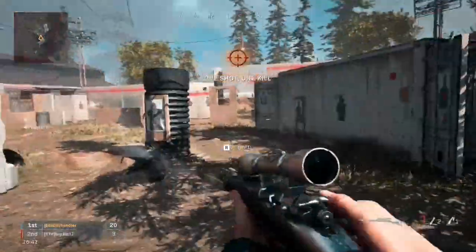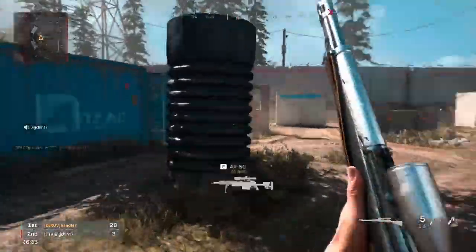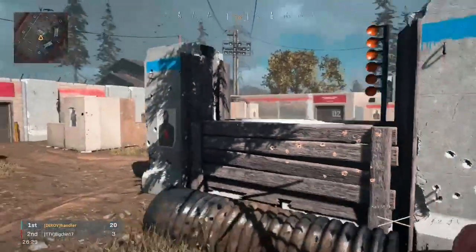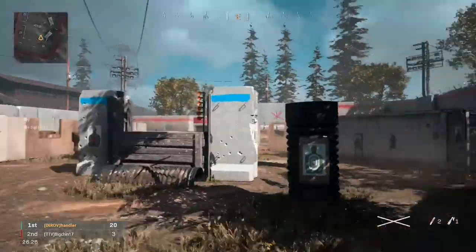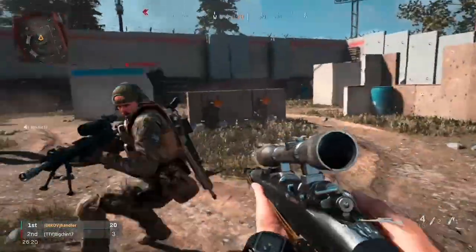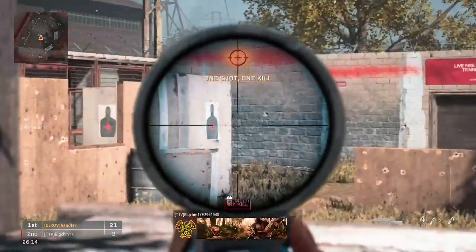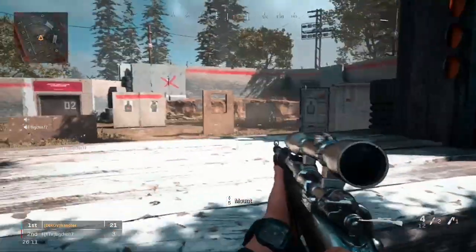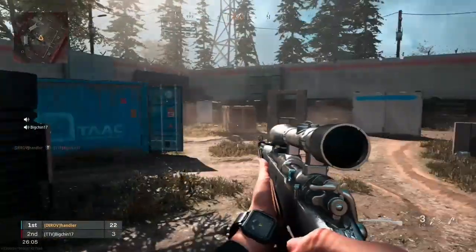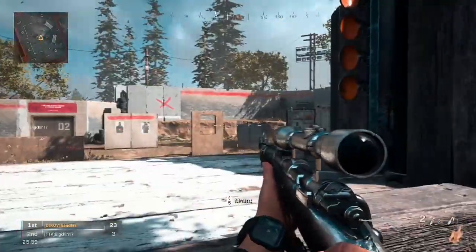Then you go back and spawn there, so on and so forth. Last one — it's pretty cool, I do this one sometimes. Come over here for me. Basically I'll kill him, then walk up and pre-aim. Usually they'll spawn there, and then spawn here, spawn behind me.